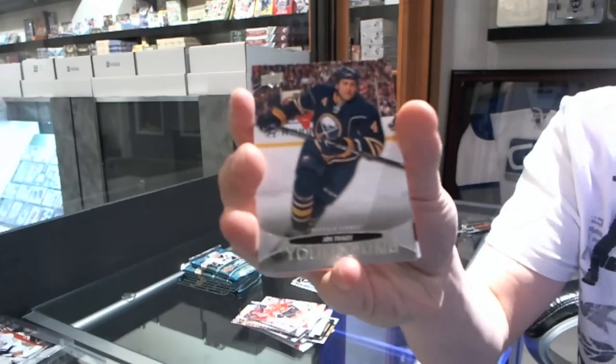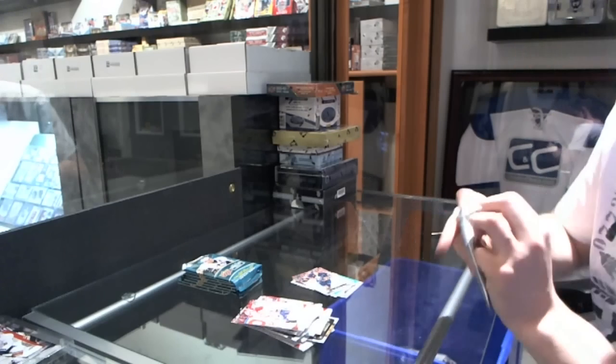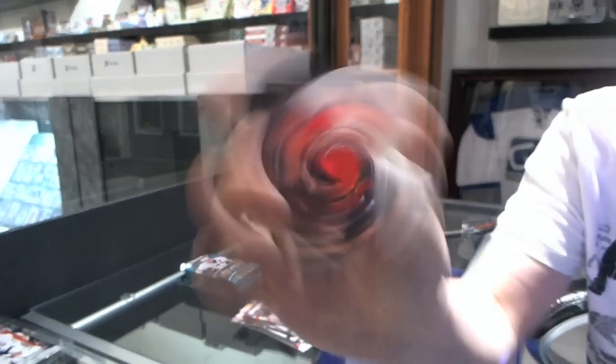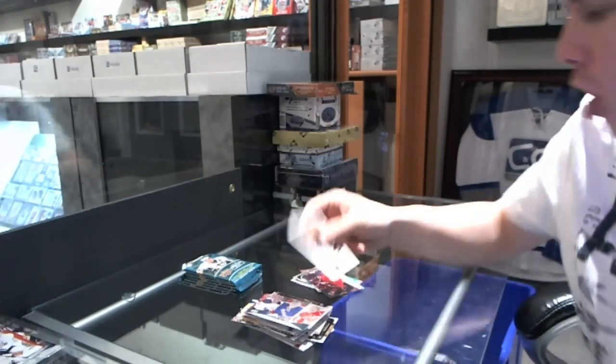Young Guns for the Buffalo Sabres' Joe Finley. Canvas for the Florida Panthers' Chris Versteeg. And a Victory Rookie for the Anaheim Ducks' Peter Holland.